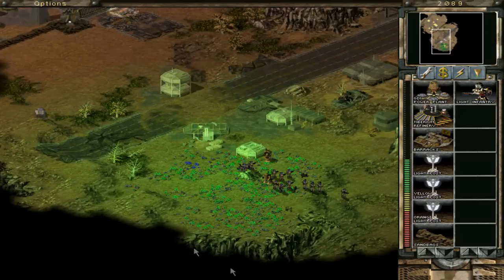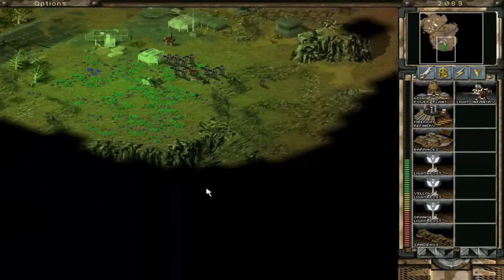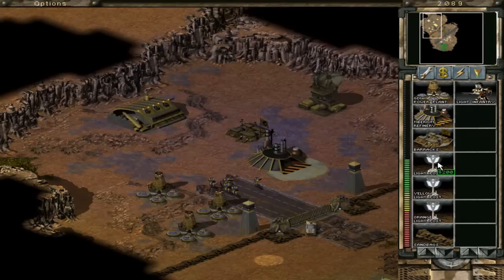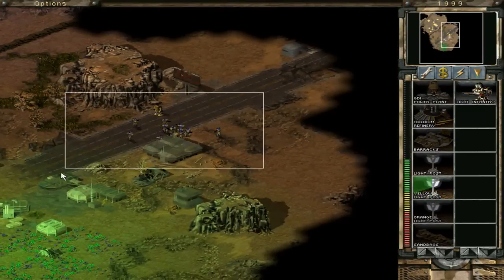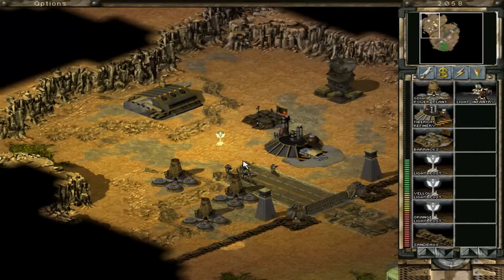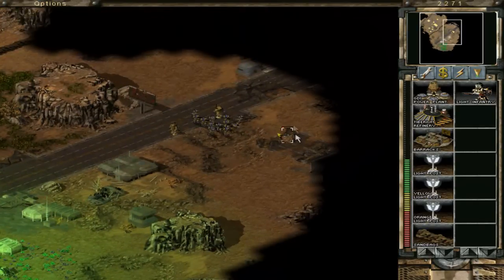So in this game you harvest Tiberium, not ore, but it works the same way — you get a harvester. Anyway, this is the light post — I want to show you this. You can build a normal light post to light up the place, but you can also do a yellow light post. GDI, you know, they have yellow as their color, so I tend to do this to make the base look more yellow. Because I like it like that.